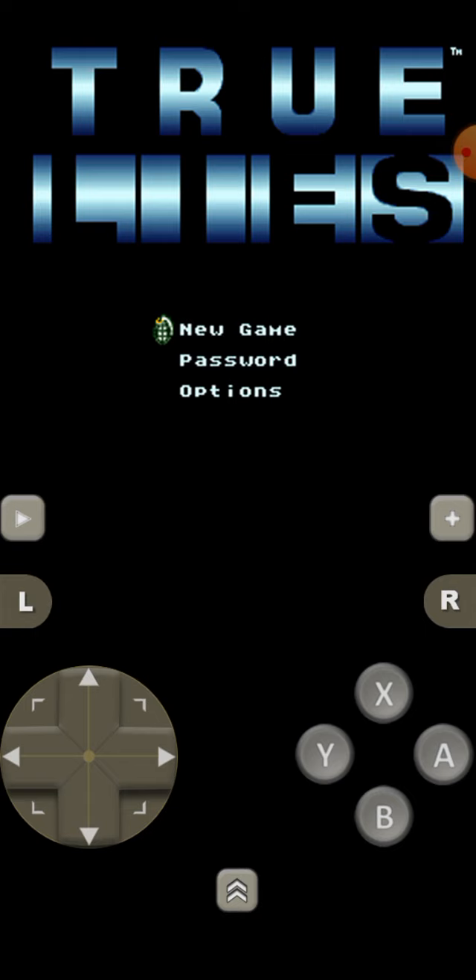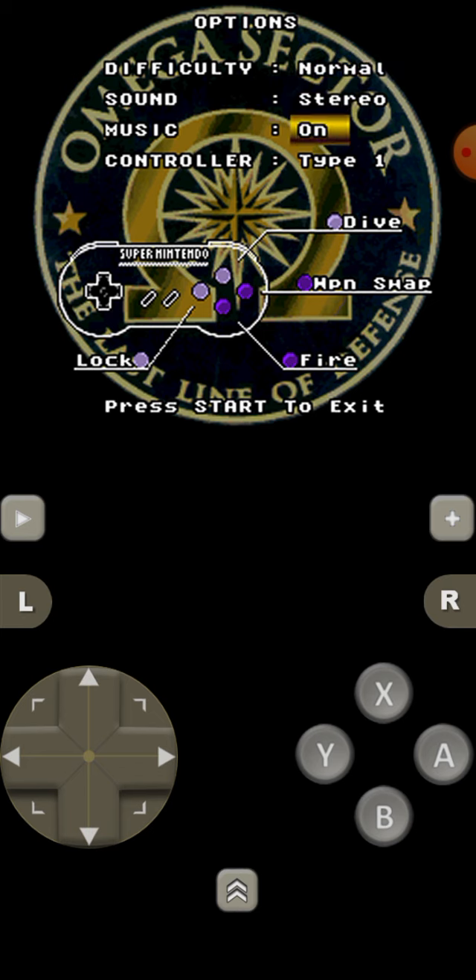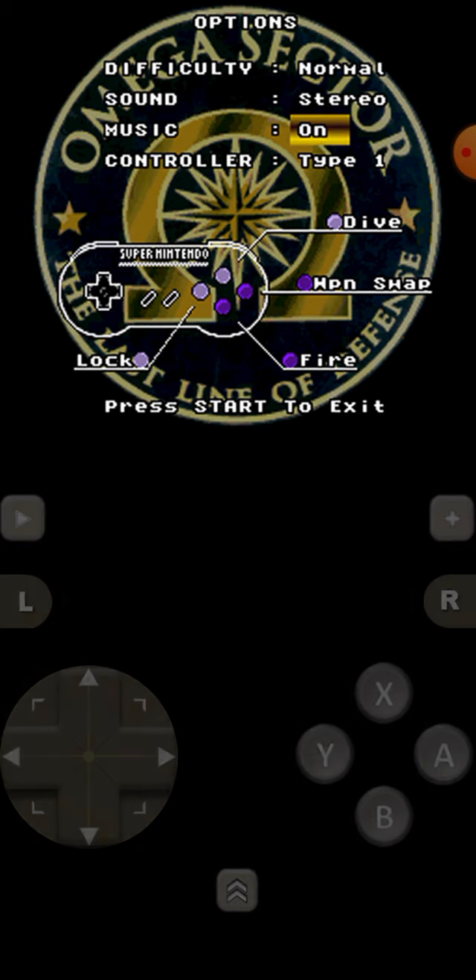I don't know anything about this game, I know nothing. Apparently there's a password system and there's options. I'm going to go to options, see what we've got to work with here. Difficulty — normal and hard is all we have, so I'm going to go to normal. There's dive, weapon swap, fire. Dive is basically X — you can't see that because it's too small, unless you can somehow zoom into the video.